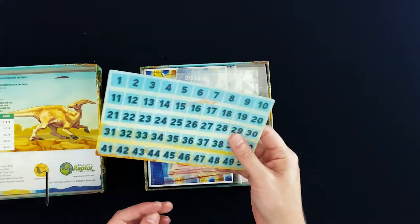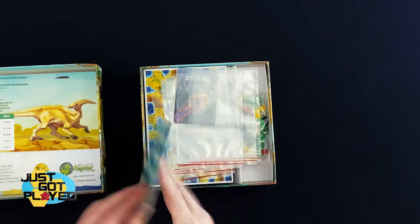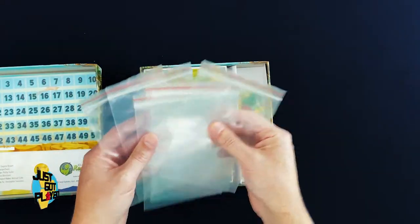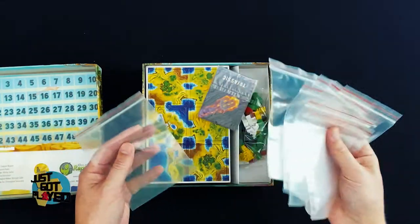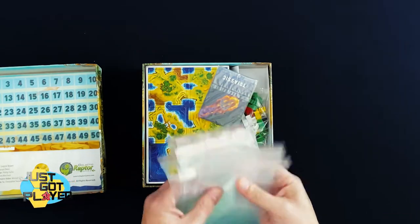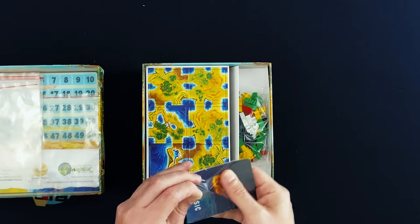We've got the score tracker which is double-sided, but both sides go up to 50. We've also got some baggies, which is always nice — it's great when games include baggies to bag everything up. There are quite a few baggies included.